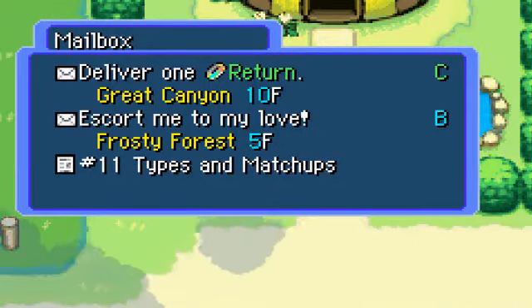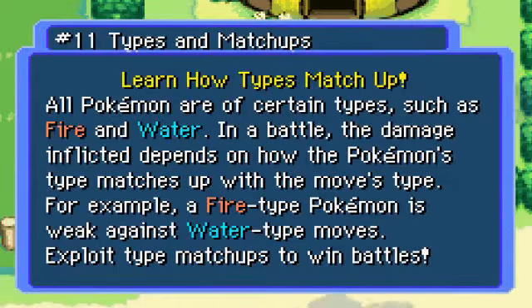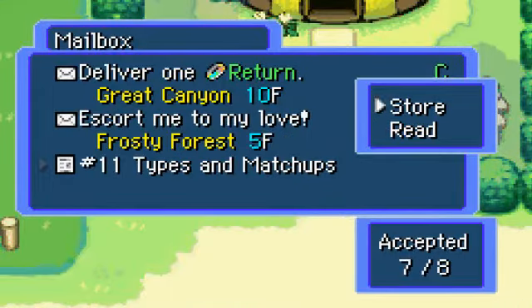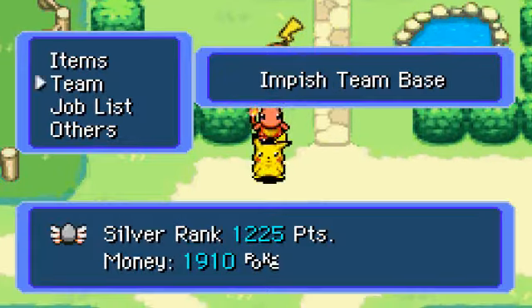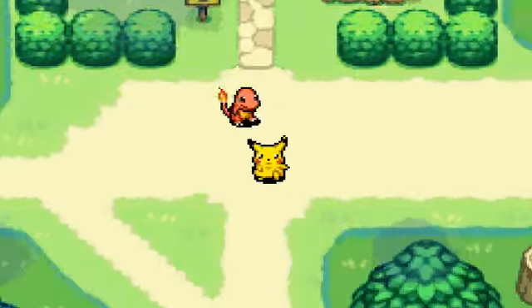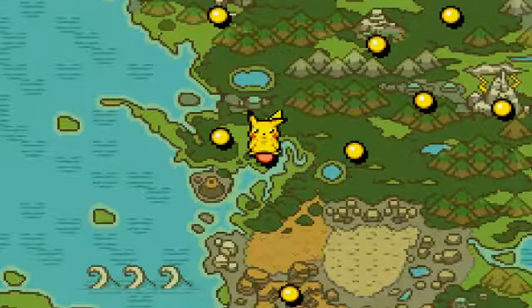And look at another one - and another one. Types and matchups: all Pokemon have certain types such as fire and water. In battle, the damage reflects depends on how the Pokemon's type matchup works. This is stuff they should be giving you in the beginning, not now. I already know this. Missions, job list - let's do this one. It's not gonna be too difficult. It shouldn't be, but we'll do it anyway.